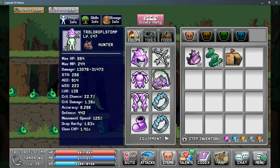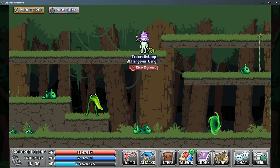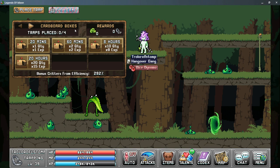When you first start trapping you'll only be able to use the cardboard traps, and this is limited to one trap at a time, but it can be upgraded to two using alchemy. To place a trap you have to navigate to the map you want to catch critters on — frogs are located in the jungle perimeter in World 1. Once you're there, simply click 'Place Trap' in the top left hand corner and this menu pops up.